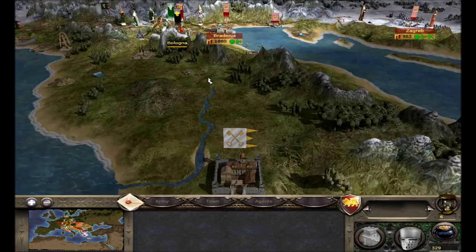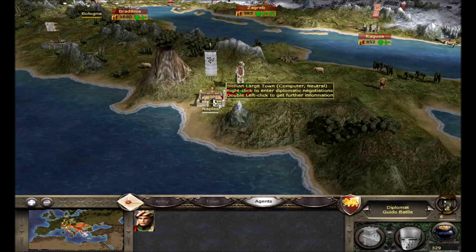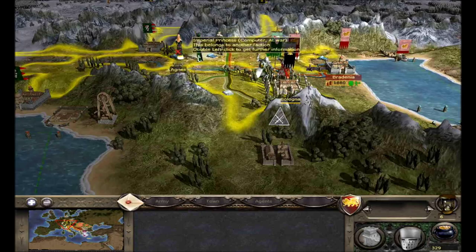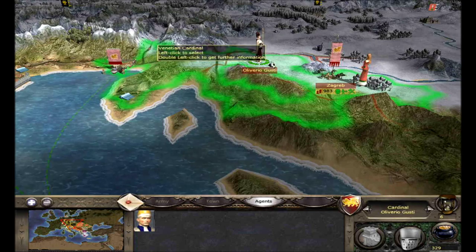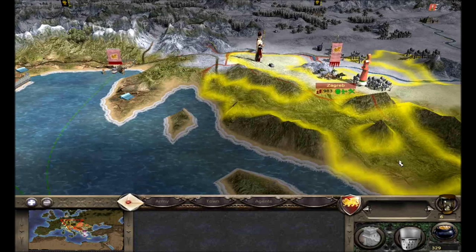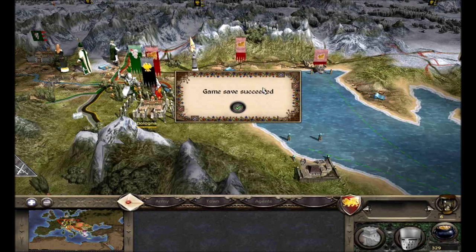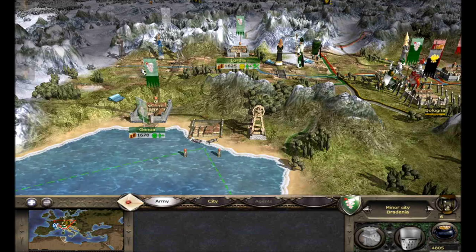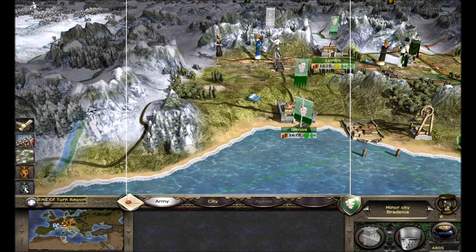We can move our diplomat over here — there's Naples, we can go talk to them next turn. The German prince and the Sicilian prince are around. This guy still needs to convert these regions here so we'll keep him there. Zagreb is going to grow next turn, which is nice. We should build a diplomat here — I want two diplomats from each nation so if I need to trade stuff, transfer financial help or a region, we can do that without too much trouble.